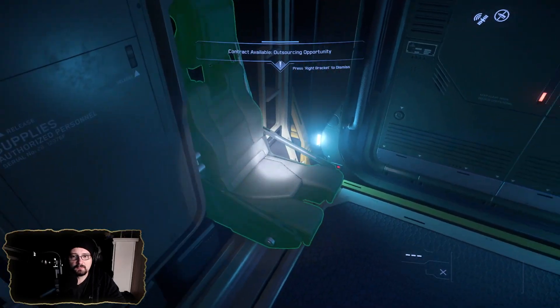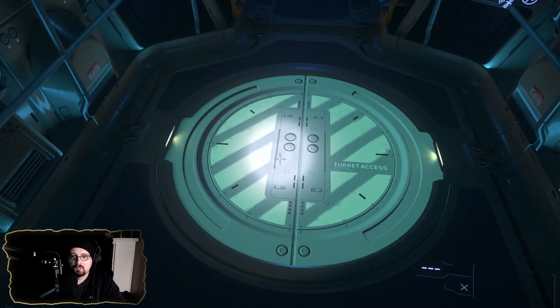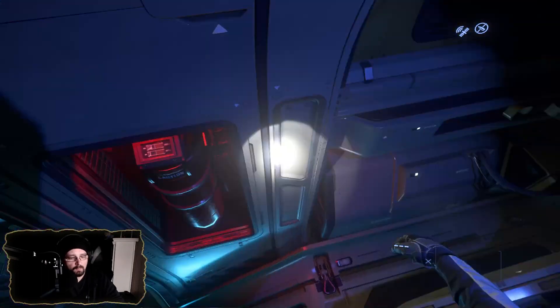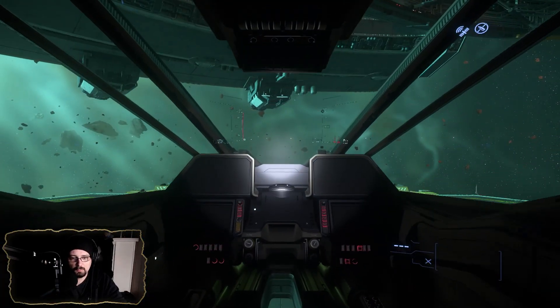Weapon rack, looks like passenger seats, that's turret access, and the bridge. I'm going to go ahead and get in here and power it up just so we have internal lights so we can see things a little bit better.